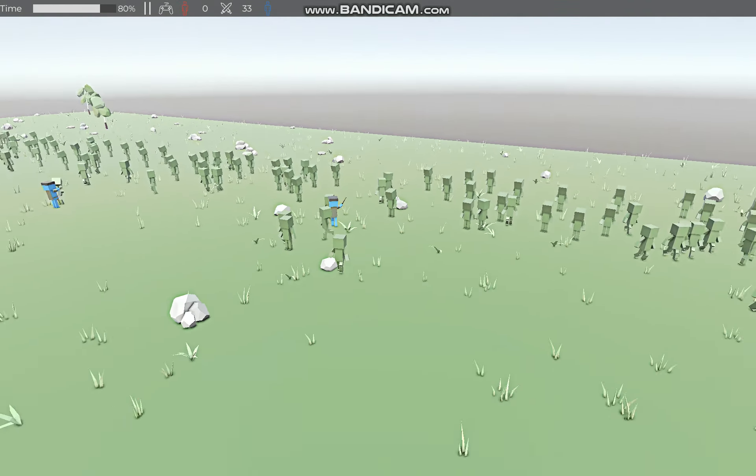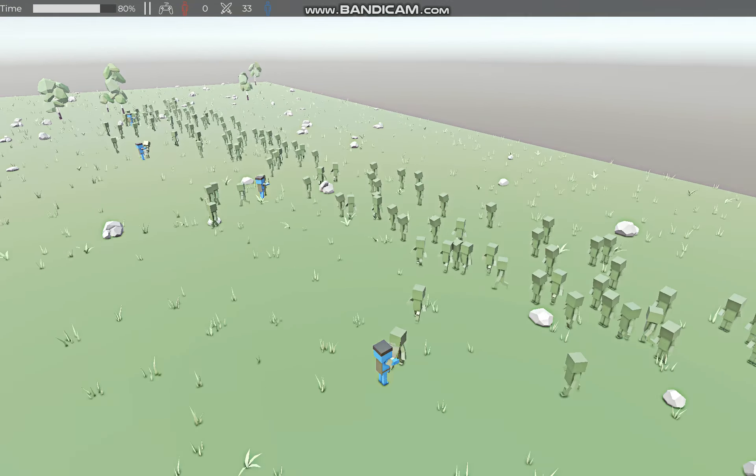Up here you can see the first line of defense of the blue soldiers — these policemen guys. That's just a custom unit I made, not really that special. The next obstacle the zombies will have is this perch up here with some minigun units and some machine gun units.